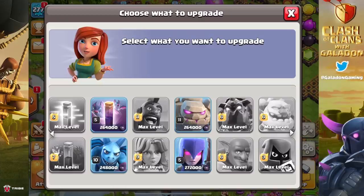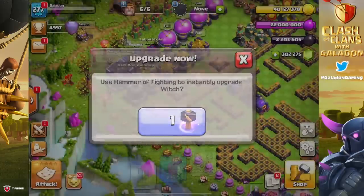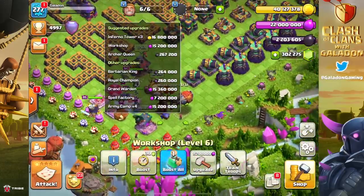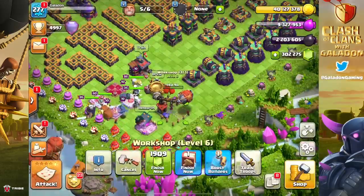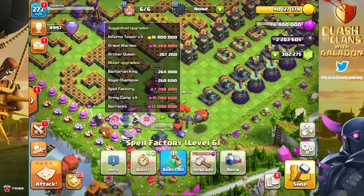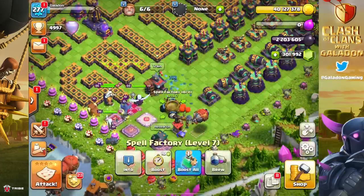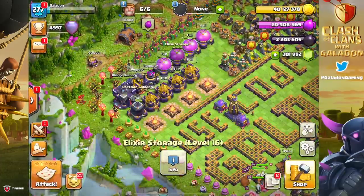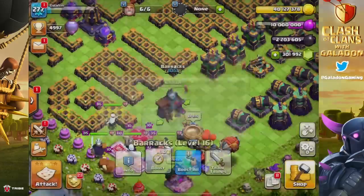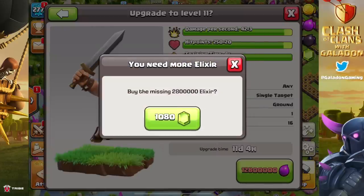We used the second hammer - 272,000 dark elixir saved - and yes, the maximum discount with the Gold Pass has been applied this whole video. Then we went back and worked on the Workshop, got that done, and started checking boxes. Then we upgraded the Spell Factory, unlocked the Recall Spell, got that done - and notice we were at zero elixir again.